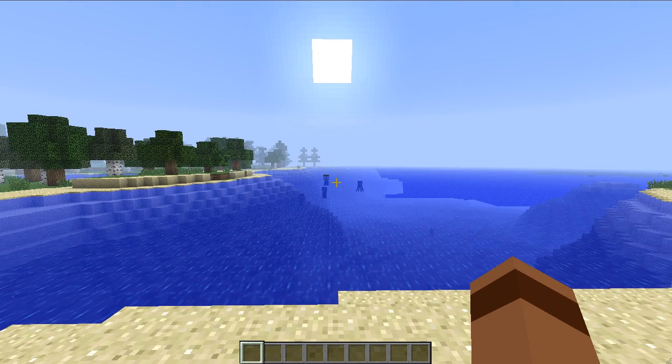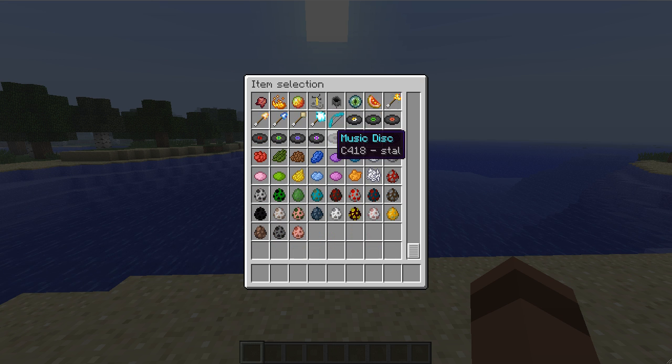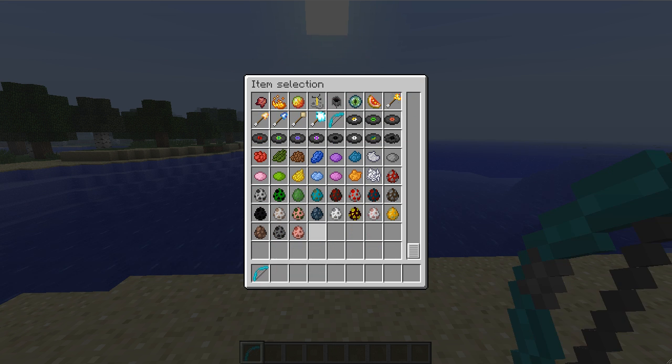Alright guys, AAA's Minecraft here, and in this video I'll be talking about the Elemental Arrows mod. It's a great mod — all it does is give you 4 different kinds of new arrows: the lightning arrow, the egg arrow, the ice arrow, and the fire arrow.